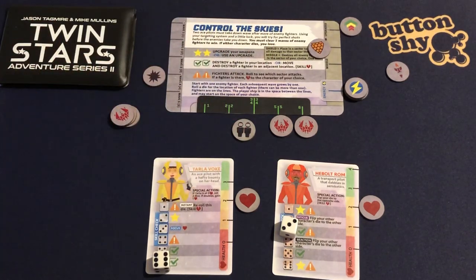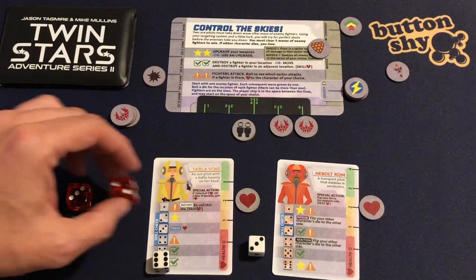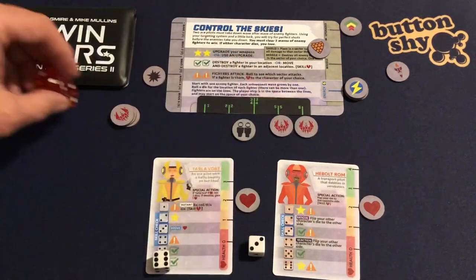I need to move sectors — there's nobody to destroy there but I still need to skill check because I've moved. I roll two and three — both within the skill check range. I don't lose any health. That's good.